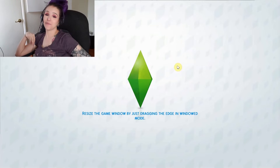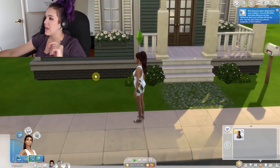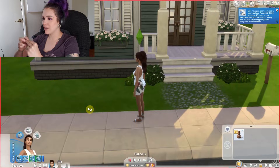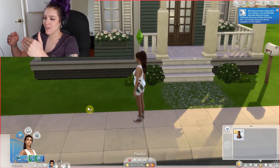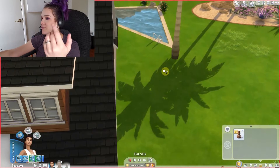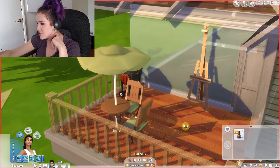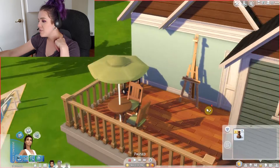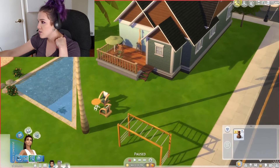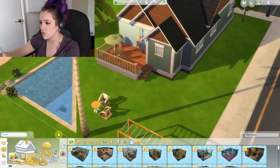Welcome back to the 100 baby challenge. I just posted the last episode and a lot of you are trying to show me how to get Andrea's ghost. I've brought us to the retirement home to see if we can find her urn. I also heard that sometimes urns can go to the family inventory, so let me check there first.